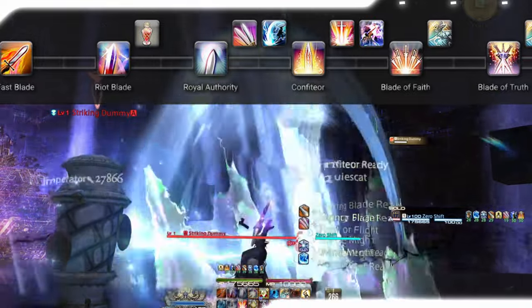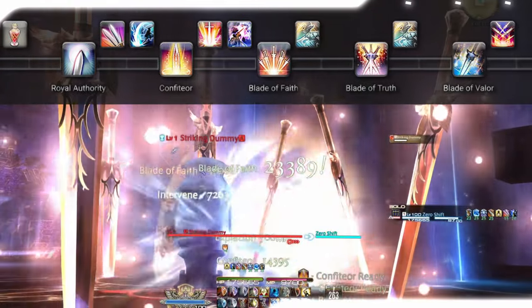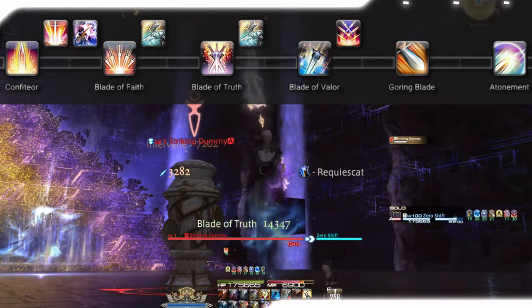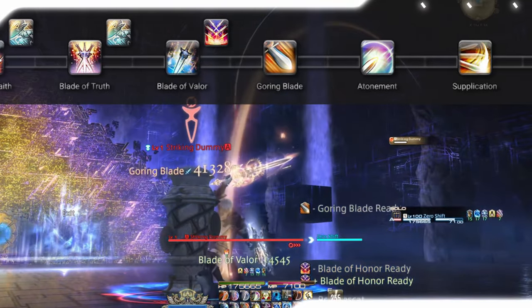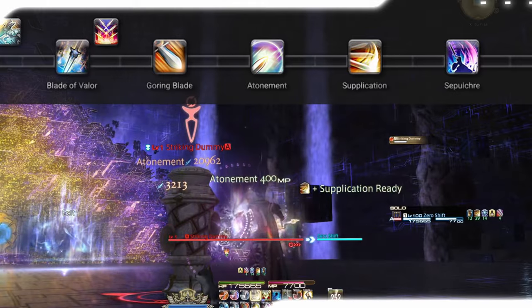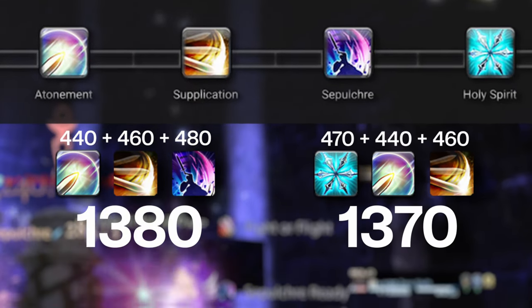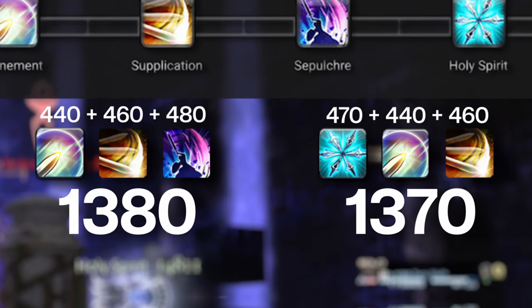Be weaving your OGCDs — Circle of Scorn, Expiacion, and Intervenes — then finish up your blade combo with Blade of Honor. We move Goring Blade after blade combo since it is now bound to Fight or Flight instead of having its own cooldown, making it impossible to drift. Blade combo will take priority to ensure it hits all the party buffs. Your last three GCDs in Fight or Flight will be your Atonement, Supplication, and Sepulchre. Divine Might Holy Spirit is pushed outside of Fight or Flight because of that first Atonement — the numbers show it is a minor gain to do it this way, so Divine Might Holy Spirit will be the last GCD in the opener.